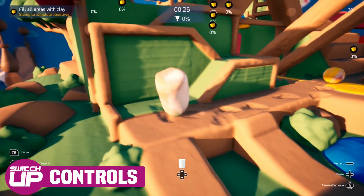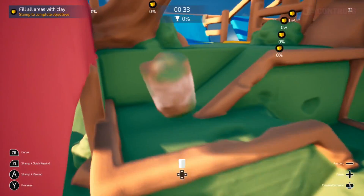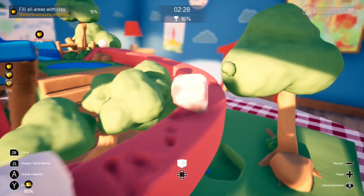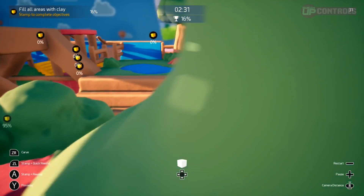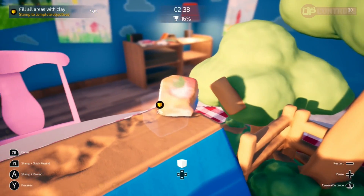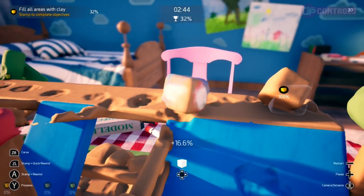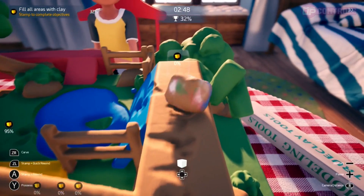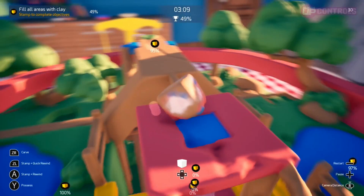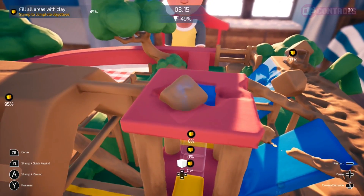You control your clay shape with the left joystick. The shape's movement is momentum-based and it will take a couple of seconds for it to build up a head of steam. You will also notice the momentum-based nature of the controls when changing direction, particularly while still getting used to things early on — it will take a moment longer than you would initially expect for the clay to turn into the direction you want, or indeed to stop at all, which may lead to you careening off a bridge or a platform early on. This is an intentional design choice, so it does not come across as clunky or awkward — it's just part of the game's learning curve, and don't forget that you have the rewind feature should you need it, performed with the ZL button. The aforementioned carving mechanic is performed by holding down the ZR button. All of the clay shapes feel different to manoeuvre as well, which is quite an impressive feat.